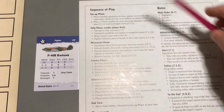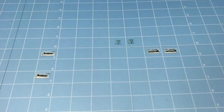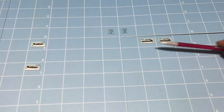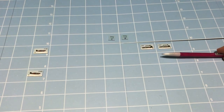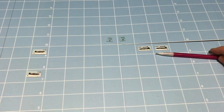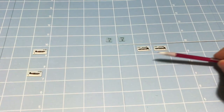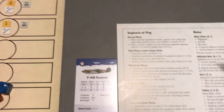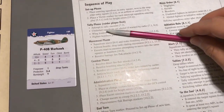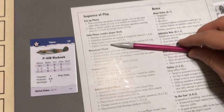If the raider player had fighters, they would make their tally attempts first. Bombers — units with a bombing mission — do not tally; they never tally the enemy, so nothing for the Japanese units to make a tally attempt. So we'll go to the Chinese player and attempt our tallies.